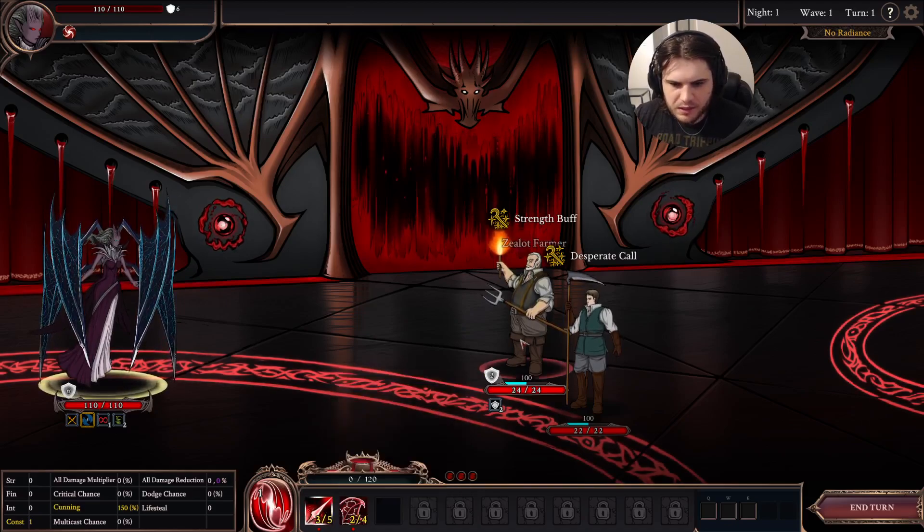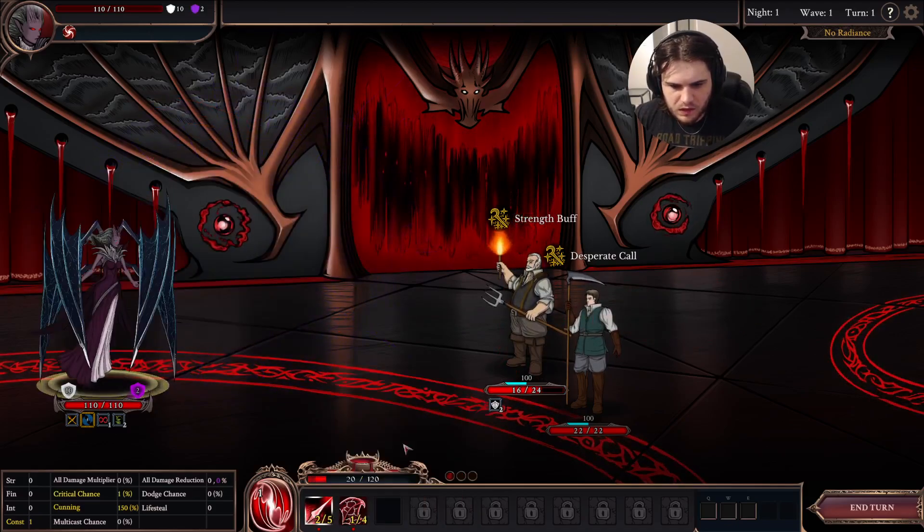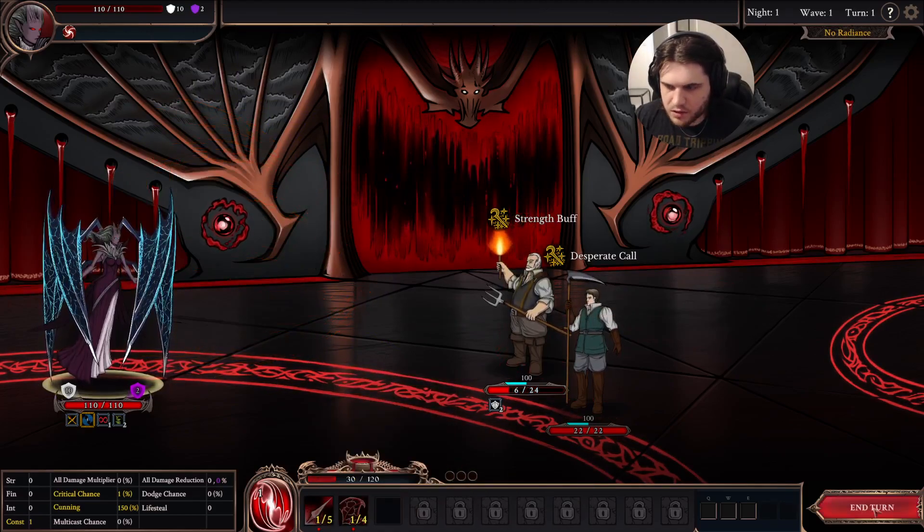To get blood, I need to use my ability here. We have our turns right here, but our turns are all over.